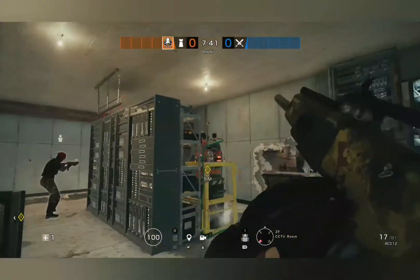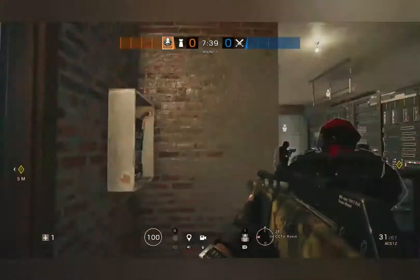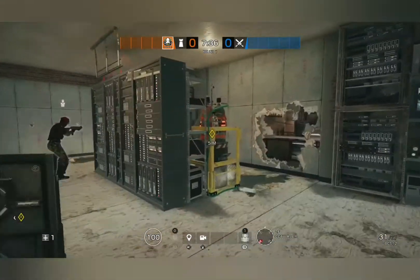So we've set up a site, now let's talk about positioning. So we have Smoke, Jaeger, Mute, Maestro, and then a Mozzie or a Vigil.